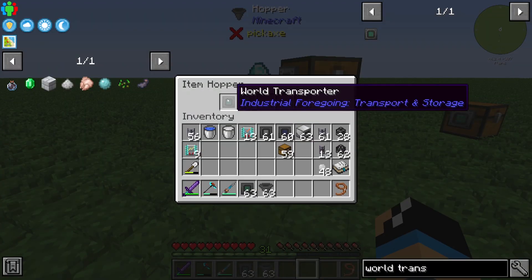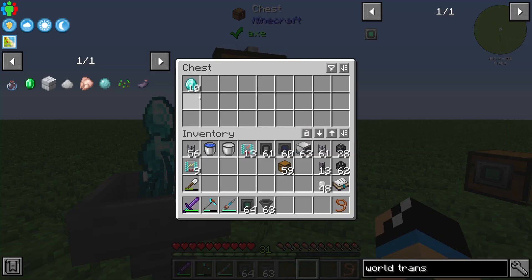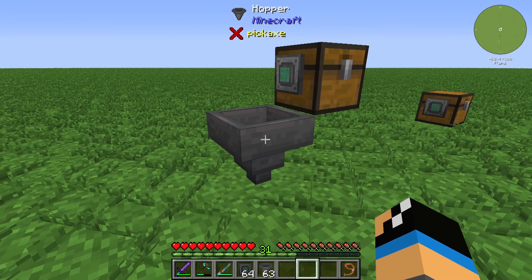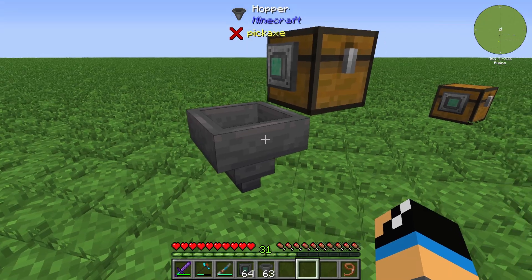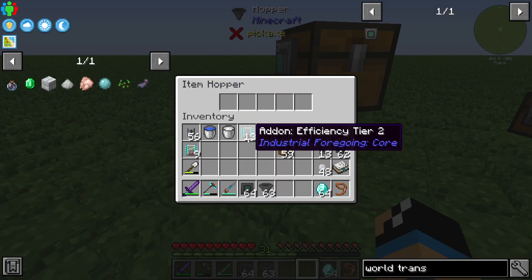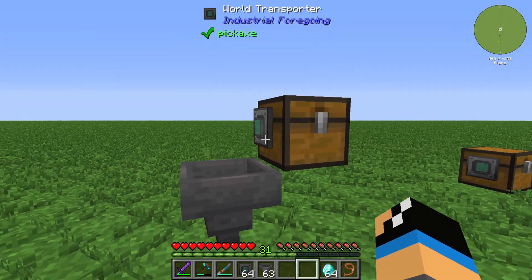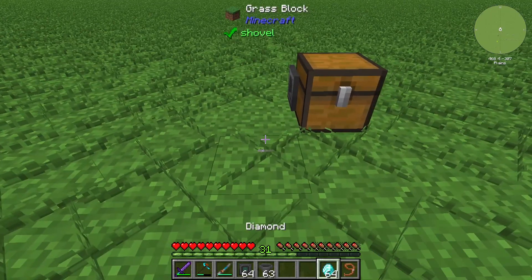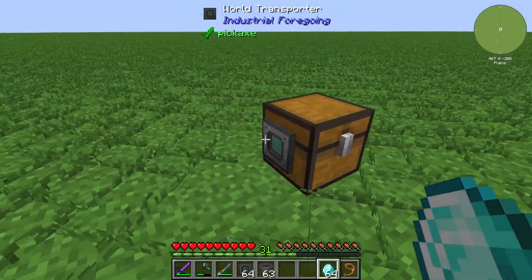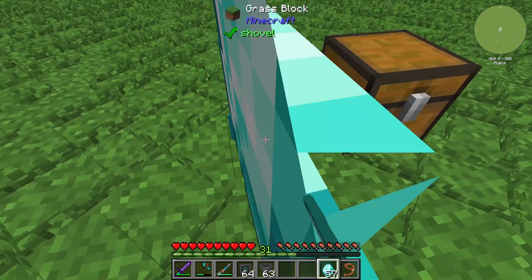You can see that the World Transporter is transporting items out of this chest into the next slot. I installed a hopper here for the next inventory. You can also invert this signal so that you can push items in with the World Transporter.